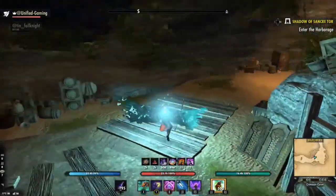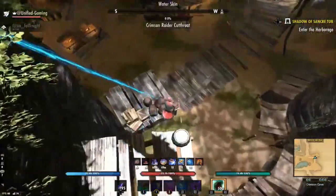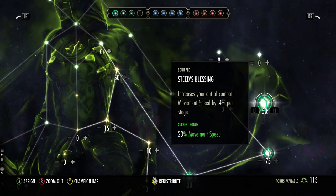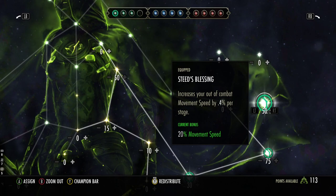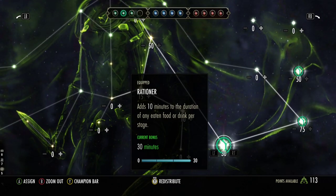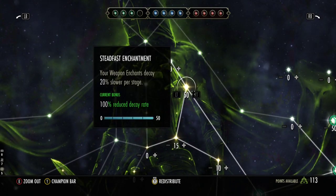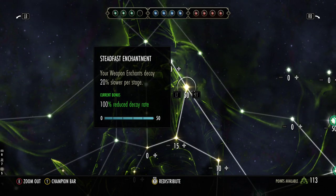For Champion Points: if you do have them, this is what I would use. In the green CP, the main one you need is Steed's Blessing — this increases your movement speed by 20% at max level and it has to be slotted. If you're farming XP for a long time get Liquid Efficiency to save potion resources, and Rationer to increase food duration to save money. Beyond that, I'd suggest getting Steadfast Enchantment — this reduces your enchantment decay down to 100 so you get basically no drain on your enchantments, which is really helpful.